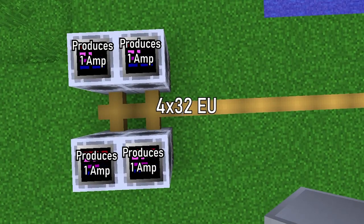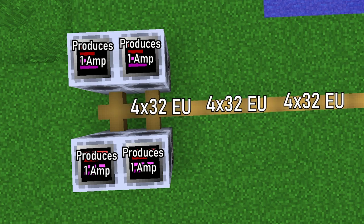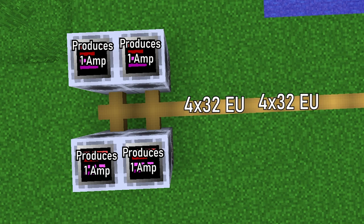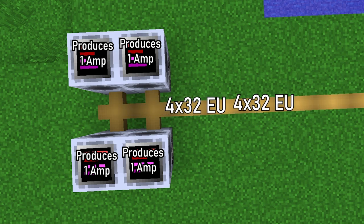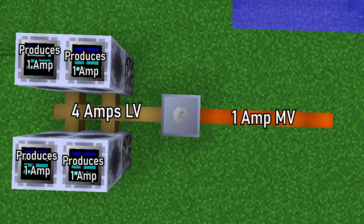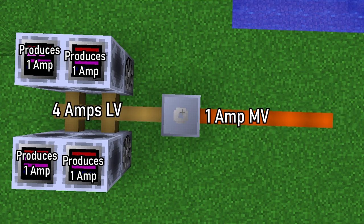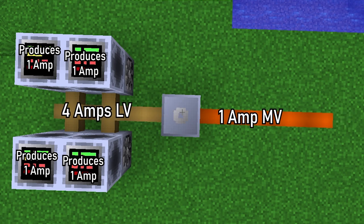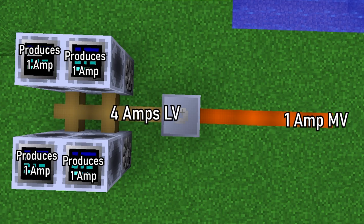If you have 4 LV generators, they will output 32 volts in 4 amps together. 32 volts in 4 amps, which is a total of 128 EU per tick, is not the same as MV, which has amp sizes of 128 EU per tick. You can also use a transformer to turn 4 amps of X into 1 amp of Y, and 1 amp of Y into 4 amps of X, where X is 1 voltage tier below Y. For example, you could turn 4 amps of LV into 1 amp of MV, or 1 amp of MV into 4 amps of LV.